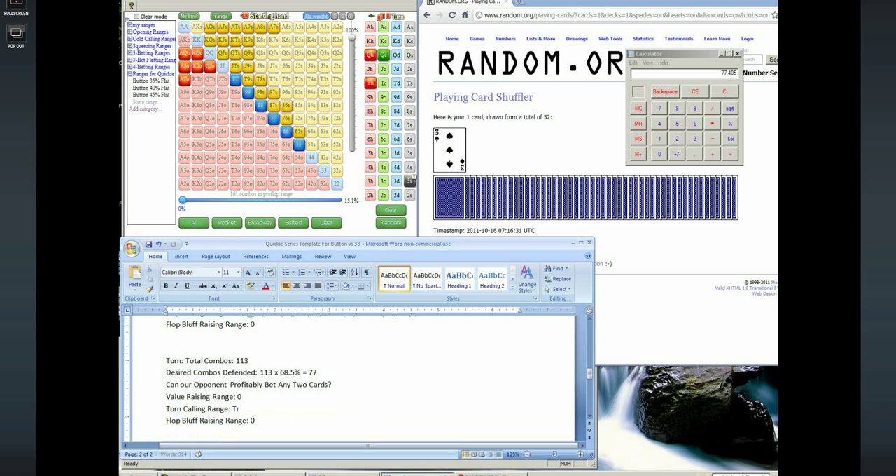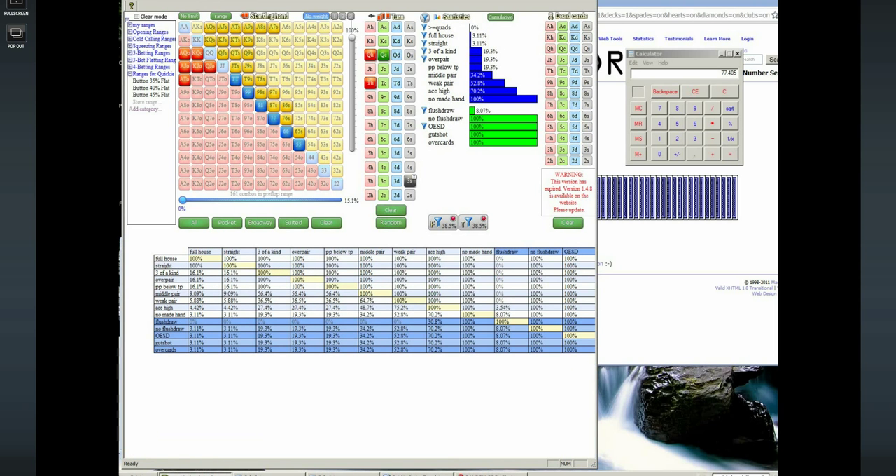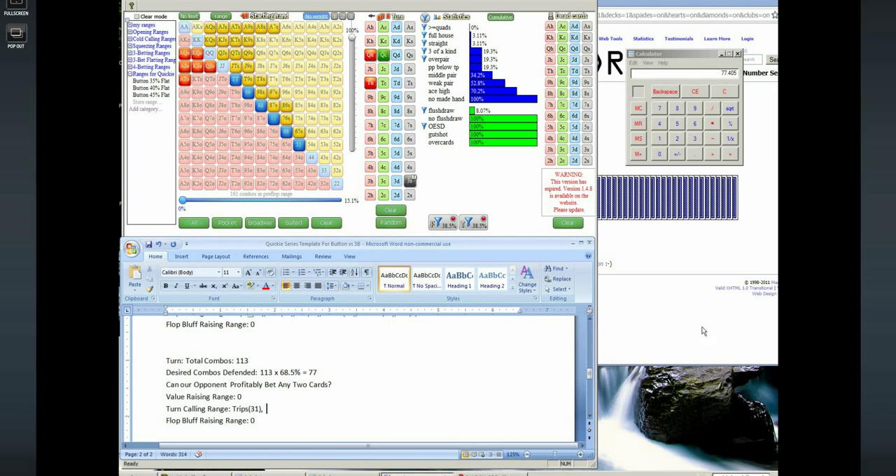Trips-plus is 31. I personally would not raise any hands on this turn card, but if you wanted to raise you could make a good argument for it. When you raise King Queen and jam as a semi-bluff with an open-ended straight draw or flush draw on the turn, your opponent has to call a lot because you're only betting a half-pot-size bet more when going all in. You could make an argument for jamming the turn, but personally I'd rather call. If we have King Queen we block one of our opponent's queens, making him more likely to be bluffing. I think we get more value by calling.